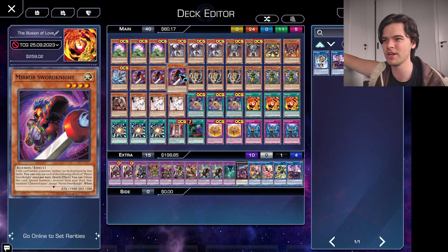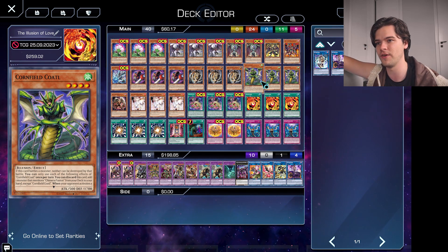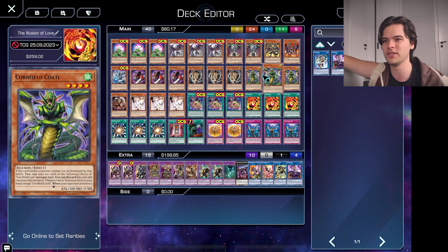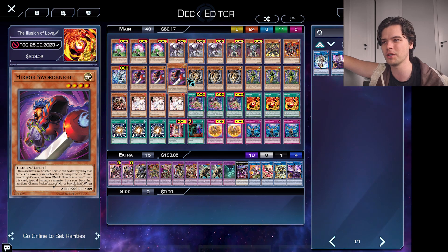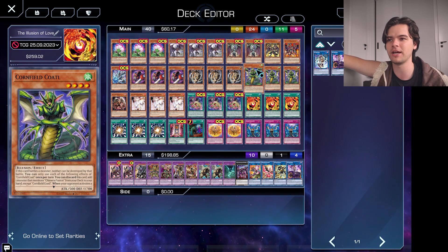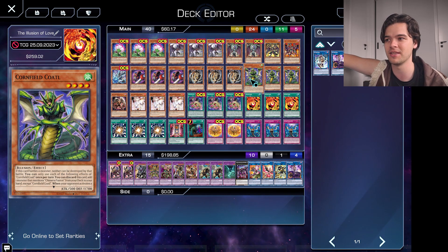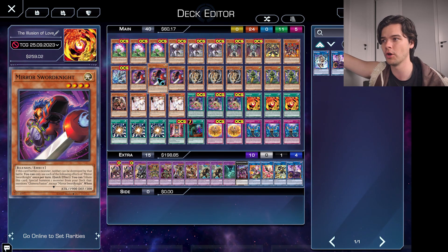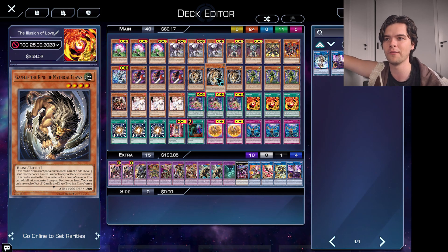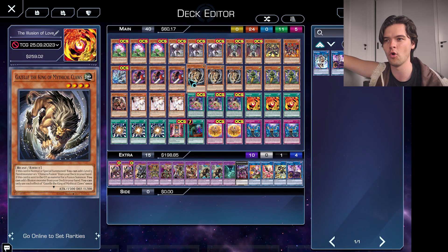Running three of each of these cards, since each of them are starters and are really good — Cornfield Codal also negates effects that target when he's in the graveyard, which is great. Running three of each is definitely a must-have. We're happy to see any of them in our starting hand, even multiple copies. You can have a Cornfield Codal and a Gazelle in hand: use Cornfield Codal to go into Mirror Sword Knight, who then summons a Gazelle from your deck. Then you have a Gazelle on your field and in your hand to Chimera Fusion into something else. Having three copies of all three of these monsters is just really handy, and Mirror Sword Knight's negate effect is insane.